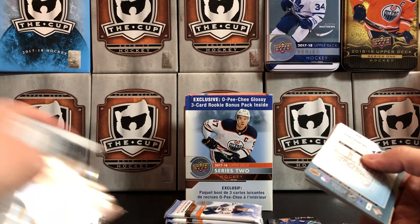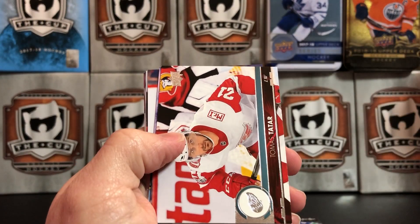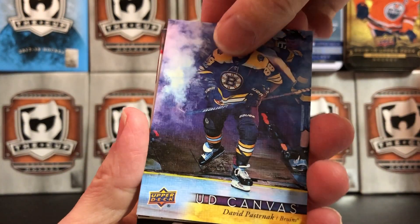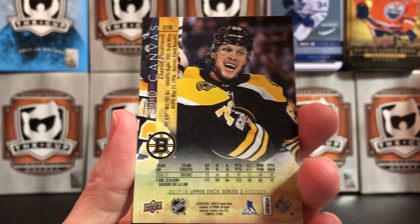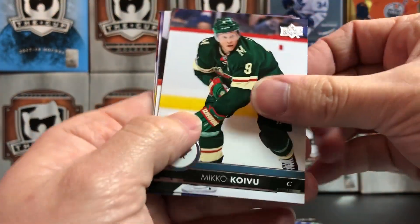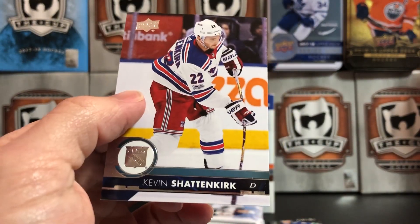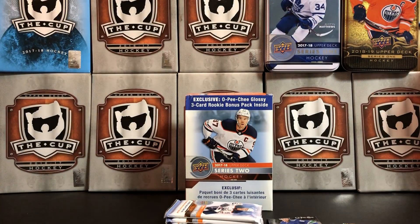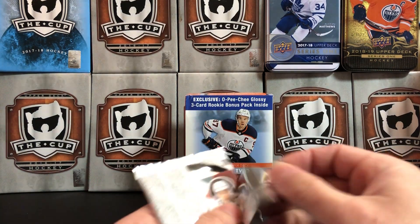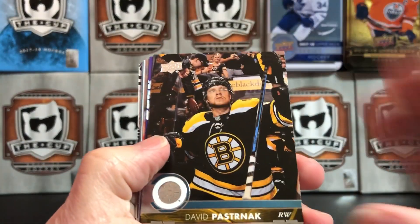The pack's kind of shredding and falling apart on me. Paul Martin — or a Penguin. Tyler Ennis, Thomas Tatar, another Upper Deck UD Canvas of Pasta — David Pastrnak. That's a nice one. He's having a great year in Boston, seems to just get better and better. Mikko Koivu, Johnny Boychuk, Paul Stastny, and Kevin Shattenkirk — look at the flex on that stick. And there's Pasta's base card.